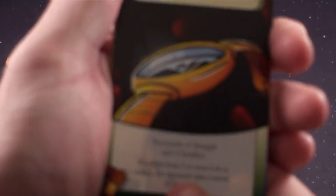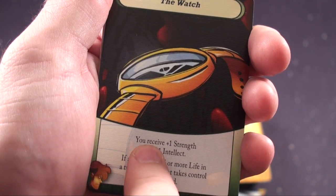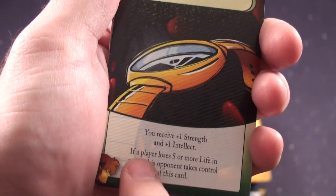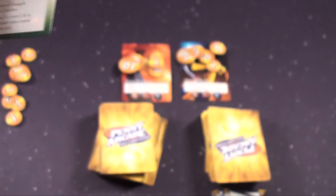The first thing you can do is play a stuff card — it will have a green border on it. In this case I'm going to play the watch. You receive plus one strength and plus one intellect. If a player loses five or more life in a turn, his opponent takes control of this card.